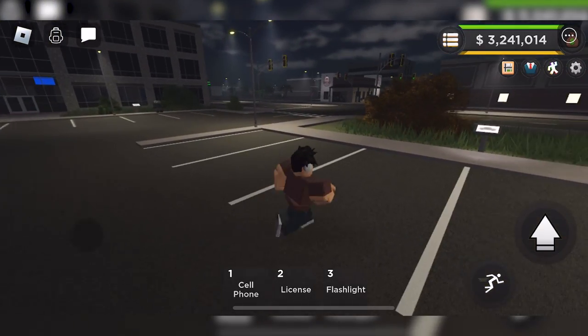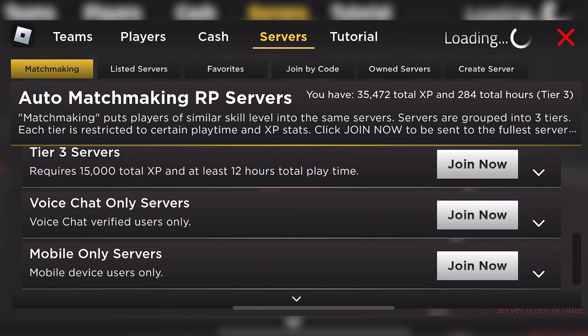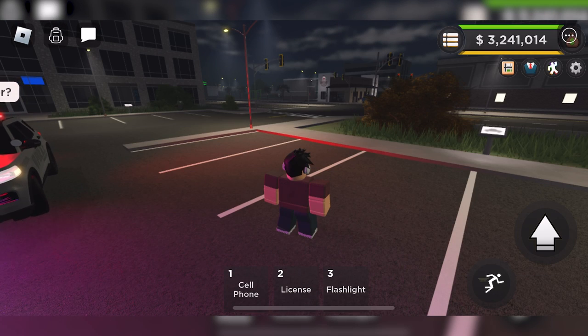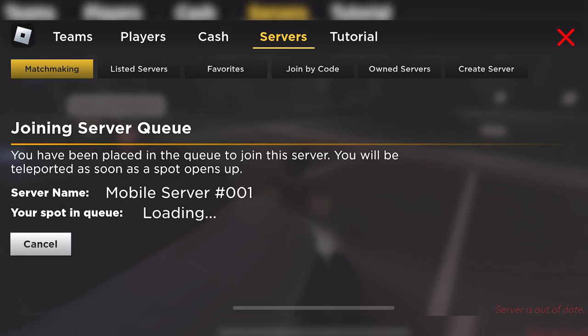In the top right you can see the UI, and if you click on that you can bring up the servers and everything. If we go into the server list, we can see there are actually mobile-only servers — essentially only mobile players can go in there. We'll hop into one of those servers so we're surrounded by mobile players.